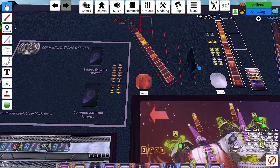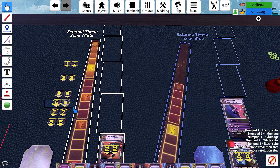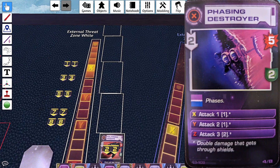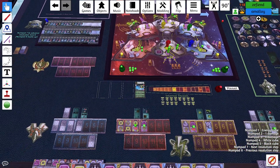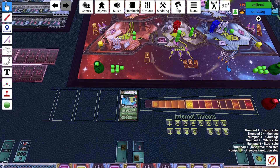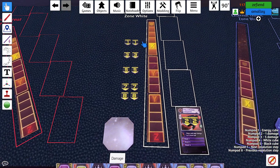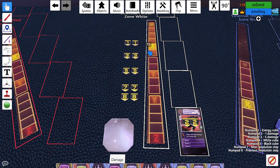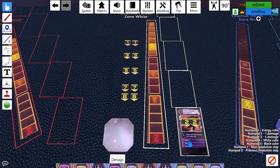Threat. Zone. Move. T plus six. Threat. Zone. Move. Phasing destroyer. That's actually pretty good timing. So the rocket is still working on the frigate for yellow? To shoot on six? Yeah, but it will get to do its attack on round three. But we'll shield... It's gonna take out... Communication system down.